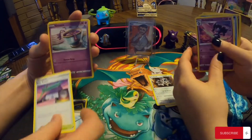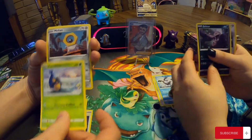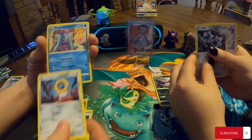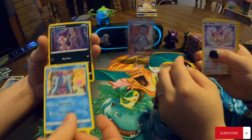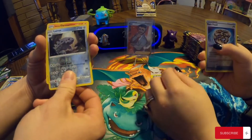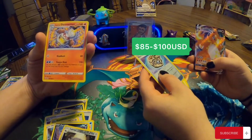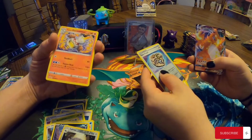Tsareena. Rose Tower. Sinistea. That's cute. Skitty. Reverse Lairon. Galarian Darmanitan.